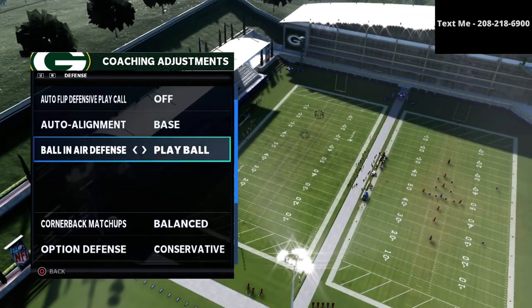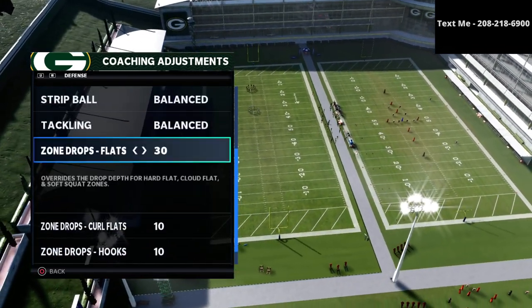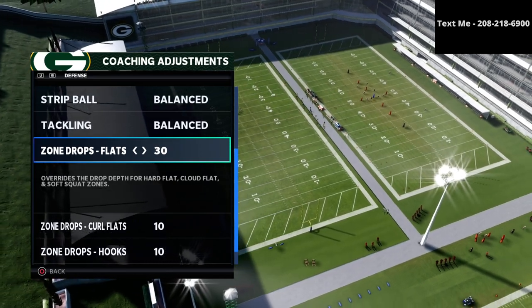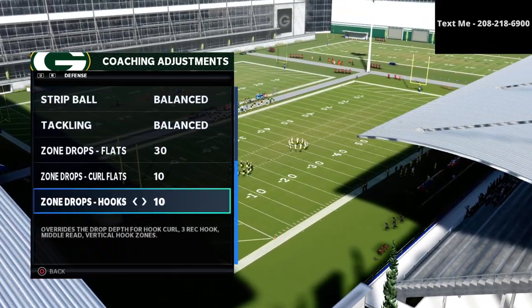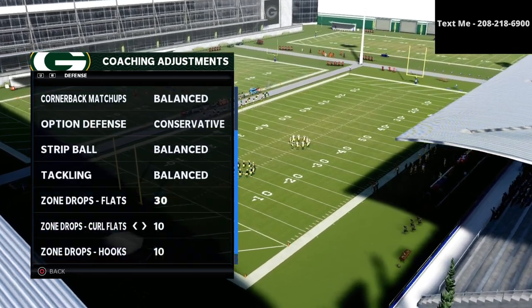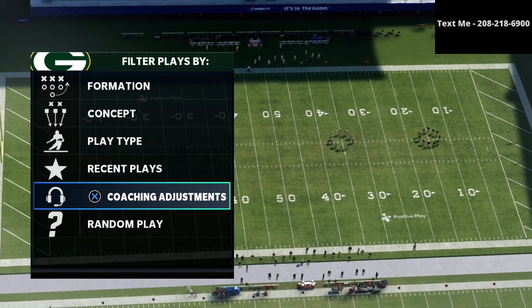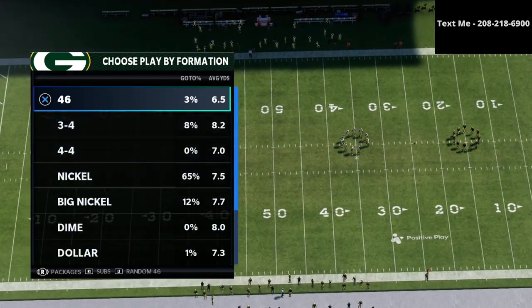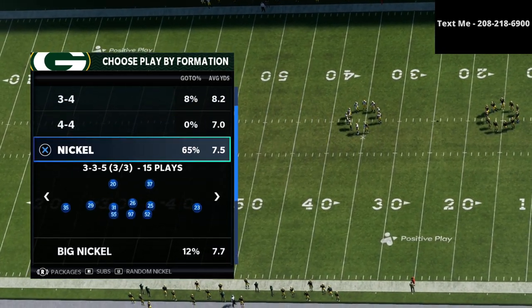Base aligning helps a lot with corner routes, roll-out corners, and roll-out crossers. Cornerback matchups are going to be on balance; ball in our defense will play the ball option; defense is set to conservative. For zone drops: flats are going to be on 30 yards, curl flats set to 10, and hook curls set to 10. In my opinion, this is the best zone drop cocktail in the entire game right now — very consistent, and the flats setting specifically counters what people are doing to get over zone drops.